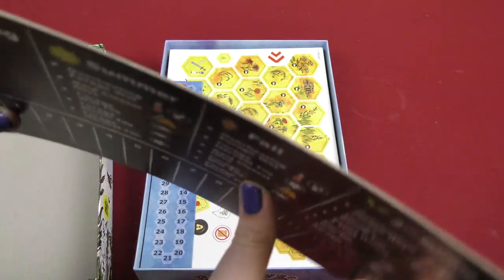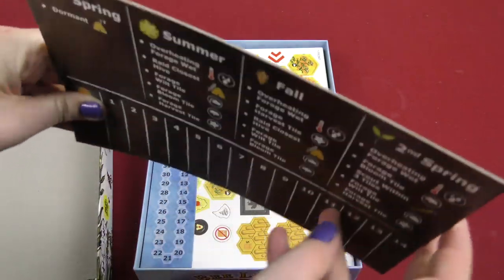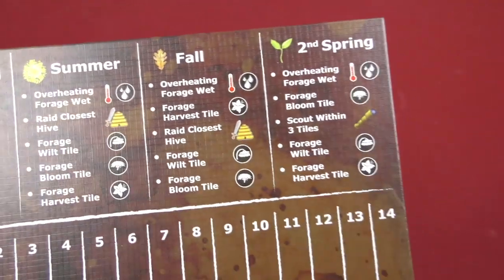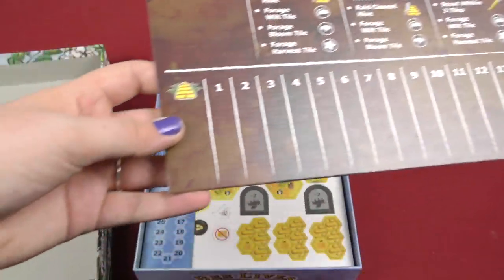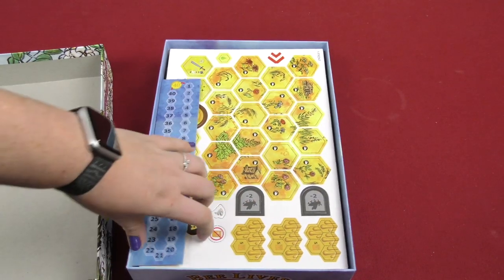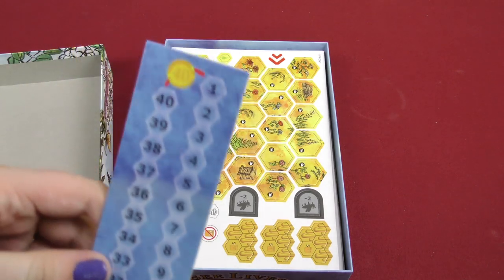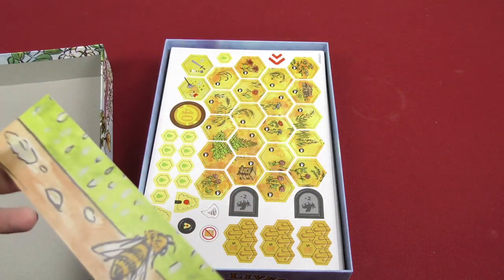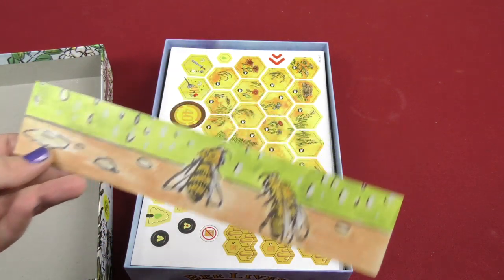So then we have another board. These are nice boards — they're a little bendy, but good quality overall. Here you got spring, summer, fall, then second spring, and then the little beehive. Then you have a little scoring sheet — it looks like one to forty points. Then on the other side you got artwork — bees and rain.